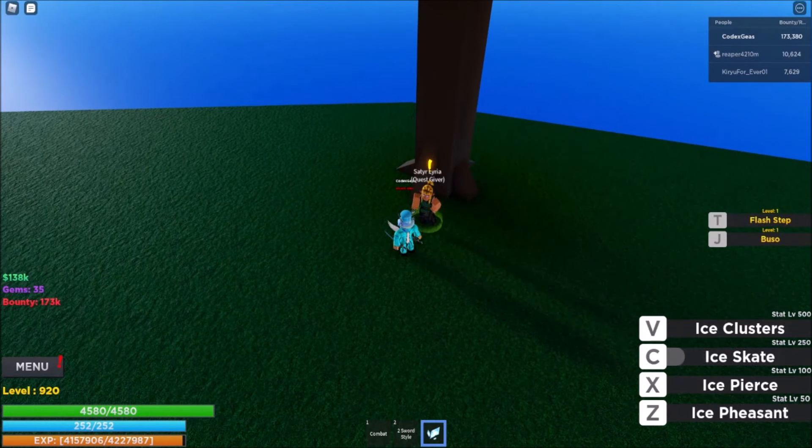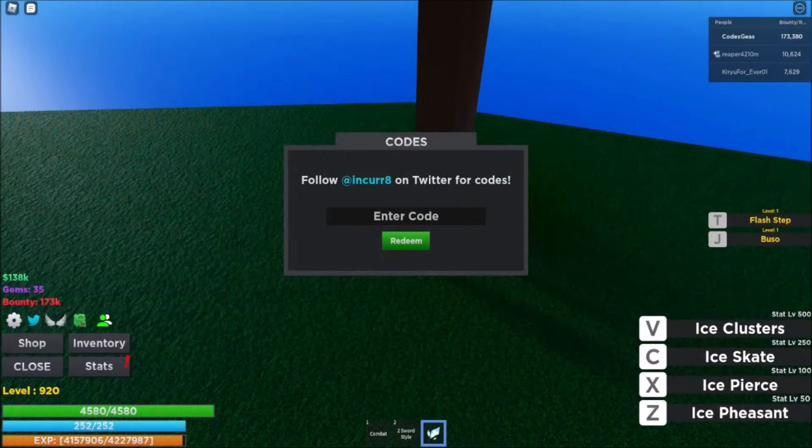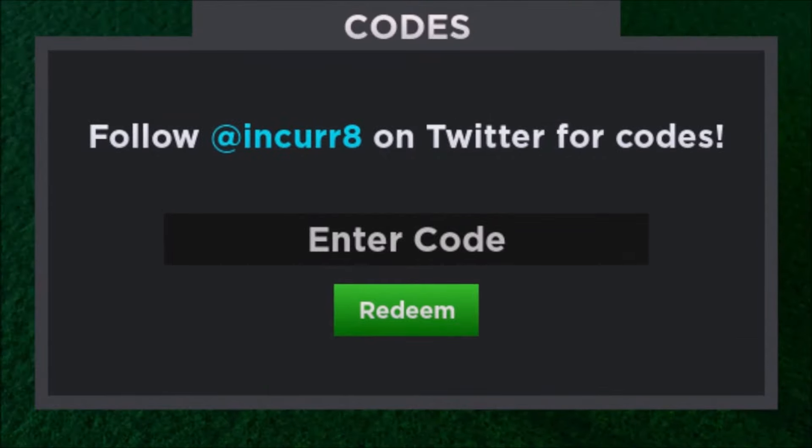You can see there is a menu right here — let me zoom in so you can see it. Click that, then click the bird one, and then the code box will pop up in the middle. There you go, let me zoom in.